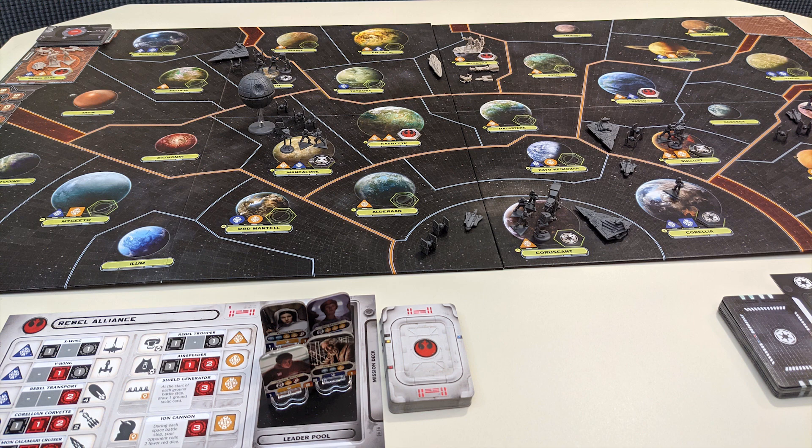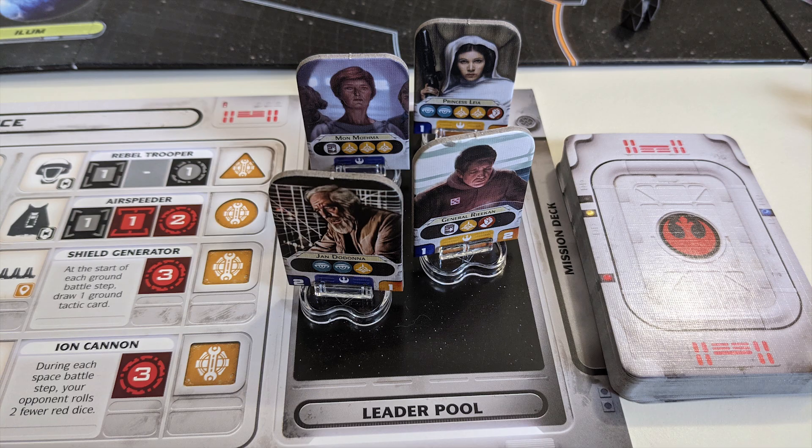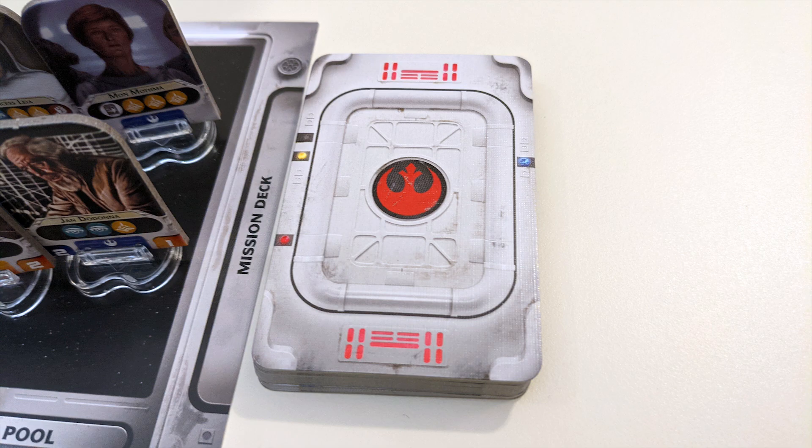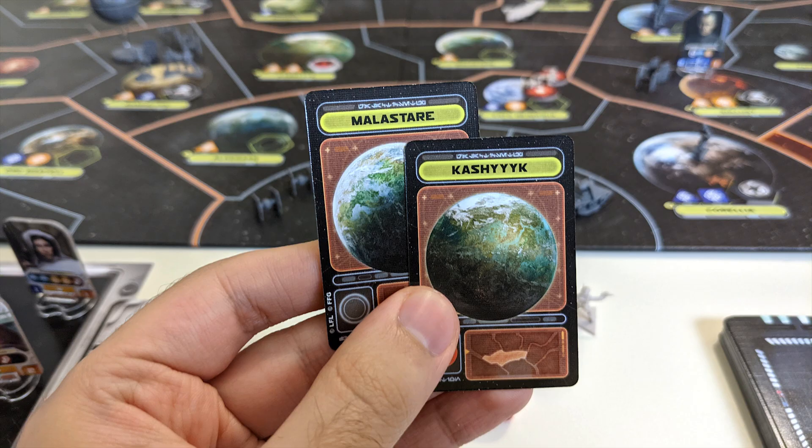If on their turn a player chooses to pass rather than reveal a mission or activate a system, they forfeit their turns for the remainder of the round. Once both players have passed, the refresh phase begins. All leaders left on the board or unrevealed mission cards return to their respective pools. Players draw two new mission cards to their hand, down to a max hand size of 10.